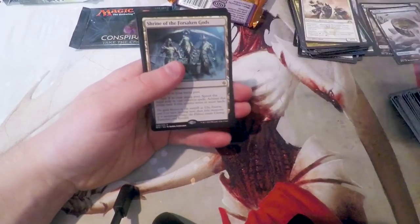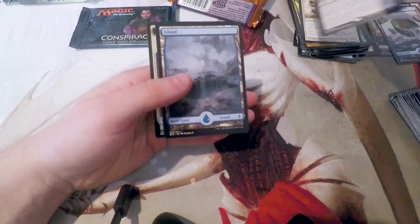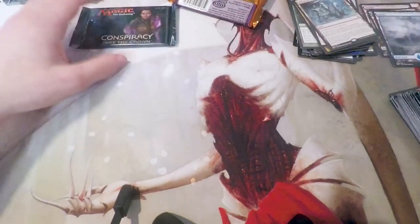Grove Rumbler, a Combed Stonewalker, Blighted Gorge, Shrine of the Forsaken Gods as our rare, and then a Full Art Island. And our very last pack out of these three very silly Chaos Packs.